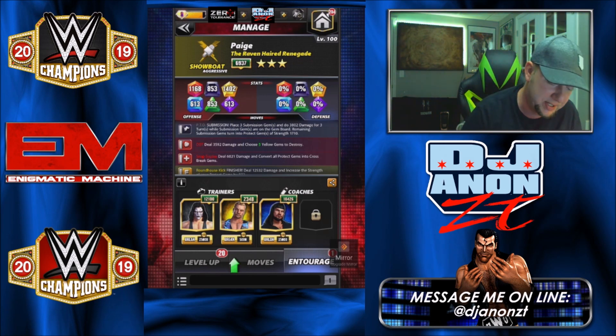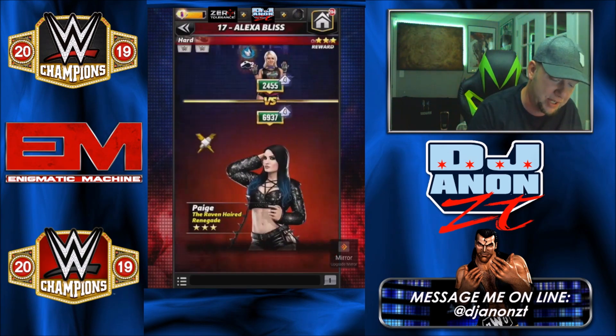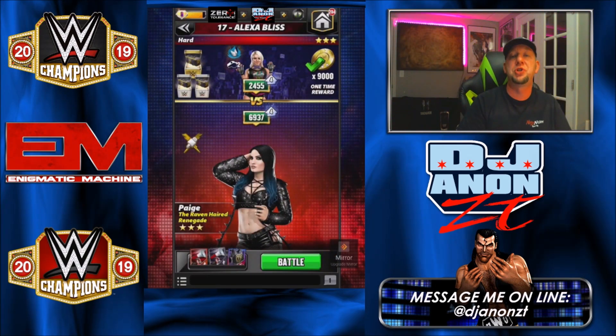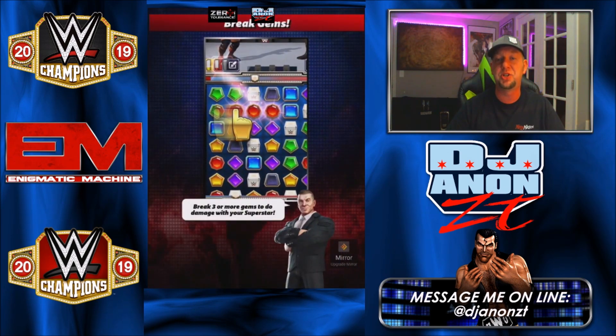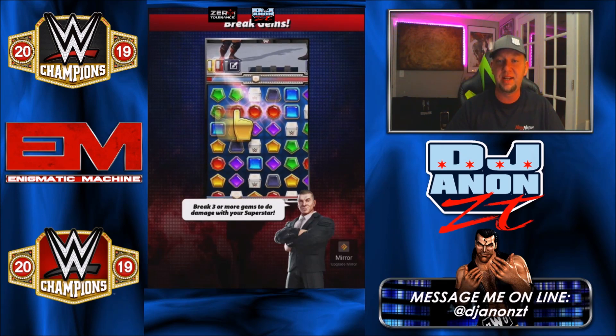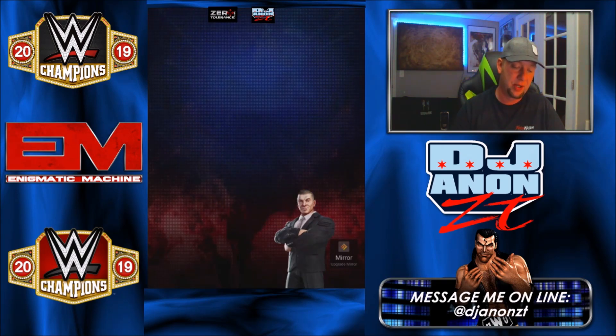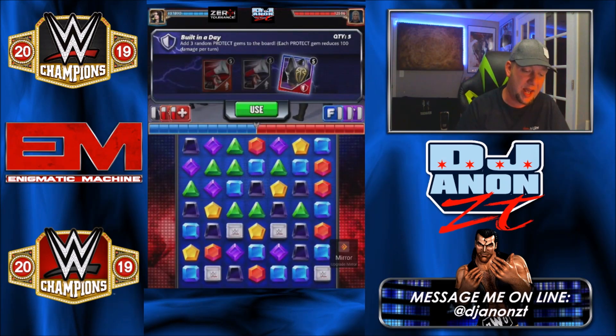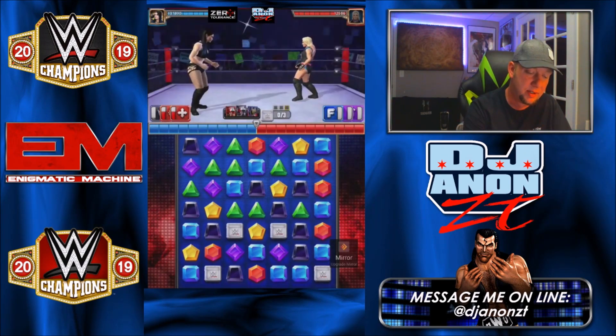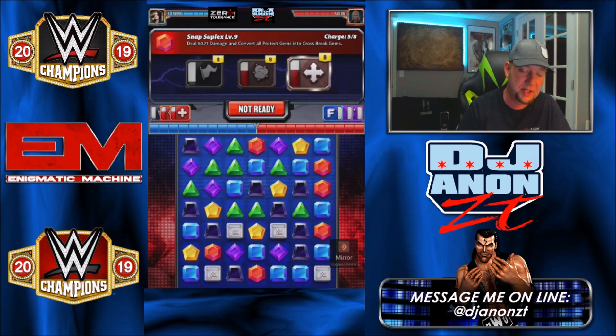Let's get into the match. The first thing I want to show you is what I was talking about with Sting for smaller opponents. This is an under-leveled Road hard mode Alexa Bliss — she's a three-star silver. I brought the 'Built in a Day' prop which adds three random protect gems. Remember the Snap Suplex converts all protect gems into cross break gems, so you can already see where we're going.